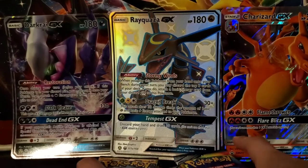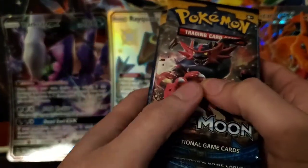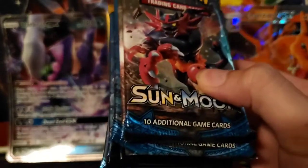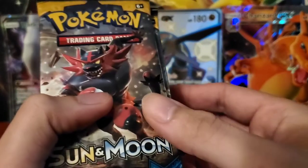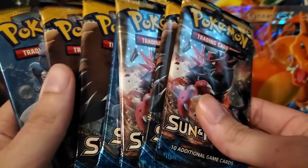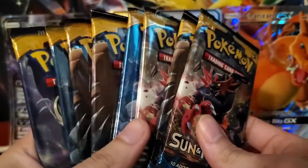Without further ado we're going to get started with the rest of the openings. I did research the base set a little bit. I think the ones to go after in this set is any gold card. The gold energies are running from about 35 bucks on up. I believe Espeon is in this too. Lapras, Lunala, Solgaleo, anything like that.